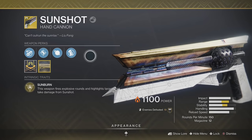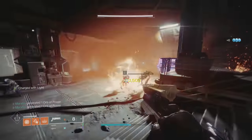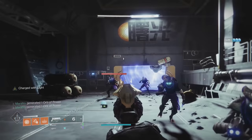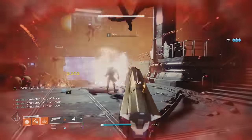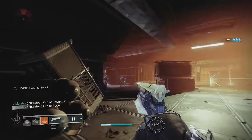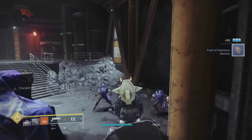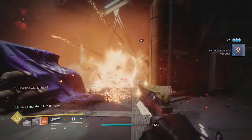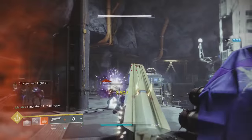Coming in at number 10, we have the Sunshot. This is a 150 RPM solar hand cannon — the only remaining 150 hand cannon in the game. Its exotic perk makes enemies explode whenever you kill them, which makes it great for ad clear and PvE. The explosions chain as long as they keep getting kills, and it intrinsically has explosive rounds, making body shots even more forgiving.